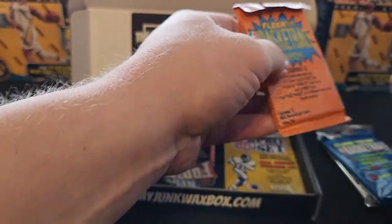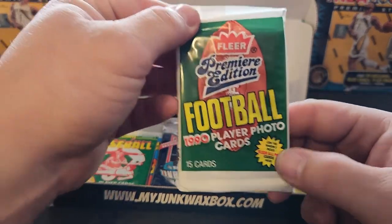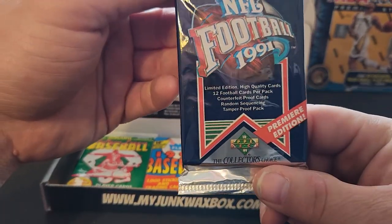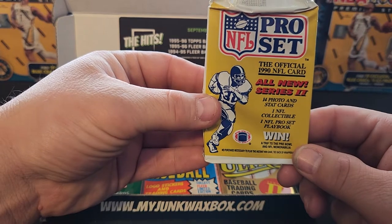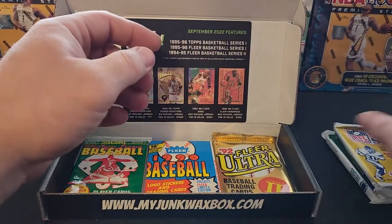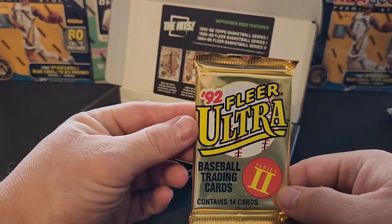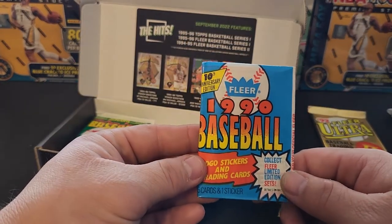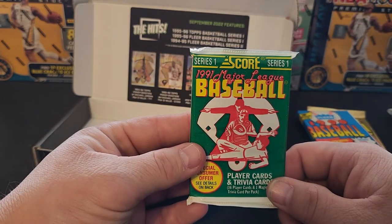Let's put those right there. Here's our footballs: Premier Edition 1990 Fleer Football, 1991 Upper Deck Football, and 1990 Pro Set Series 2. There's our football. Baseball — we've got 1992 Fleer Ultra, it's a nice shiny case. 1990 Fleer Baseball, and 1991 Score Baseball.